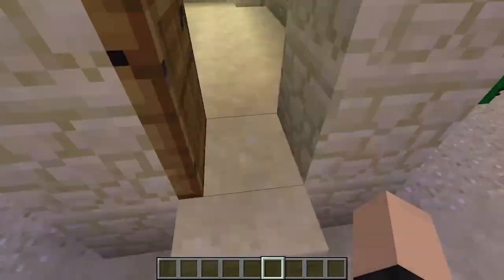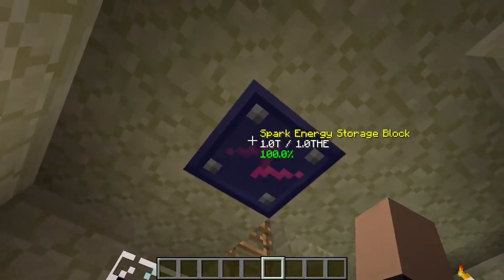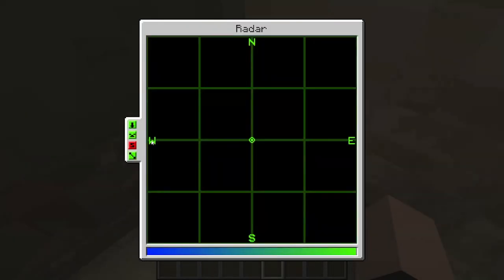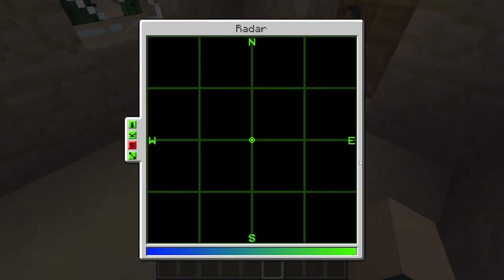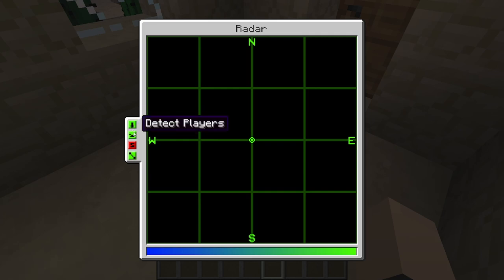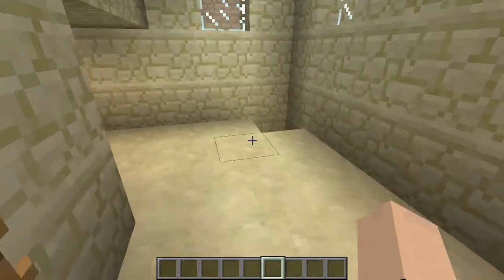First thing we have here is a regular wooden door. Over here we have our power block, and here we have our radar which is set to smart mode to ignore our own launching missile but focus on the incoming missile. We have redstone mode activated, and detect missiles and players — though we can probably turn that off since this is single player.